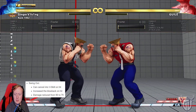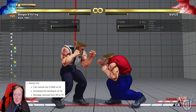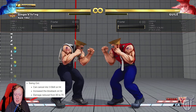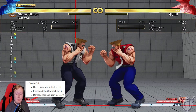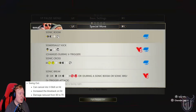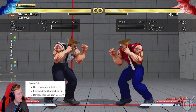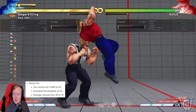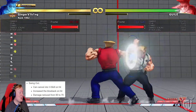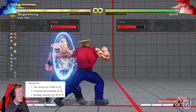Swing Out — oh my god, all these names. I only know my own character. What the hell is Swing Out? I've legit never seen this before. This one I knew about — I knew this target combo existed, but I've never seen anyone use this target combo.